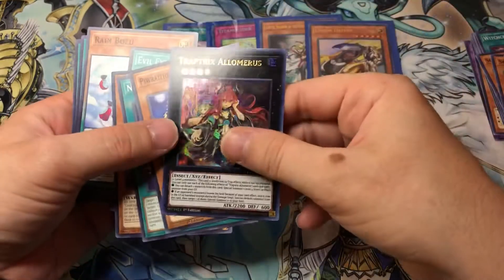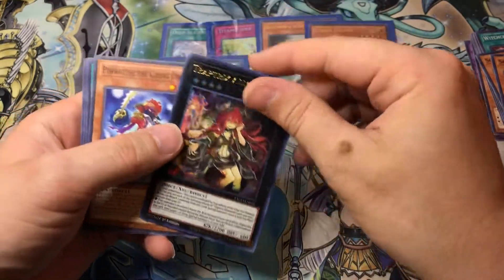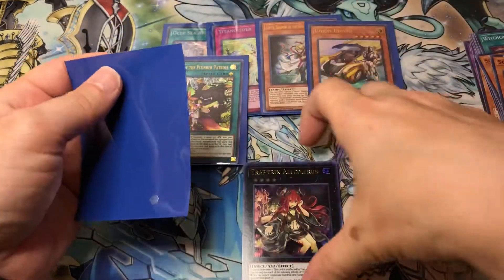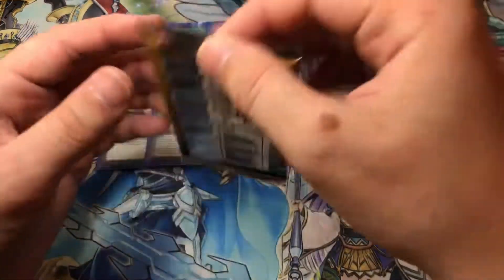Oh! I'll take that - Traptrix Myrmeleo. Now if we could pull the trap cards that are a Secret Rare in this, that would be pretty cool too. Not that this really goes with it, but yeah this is a pretty cool card. I always like the Traptrix artwork.